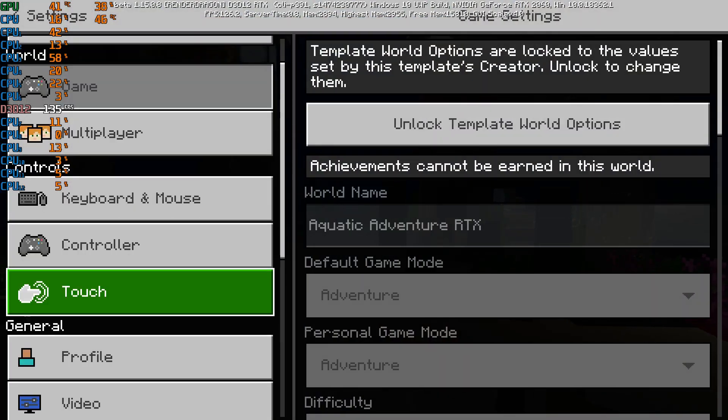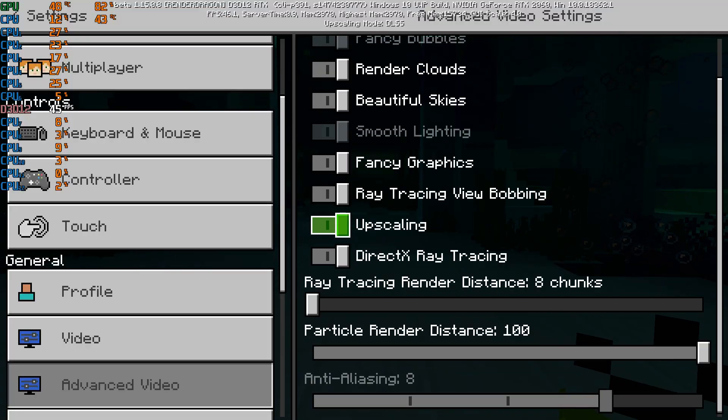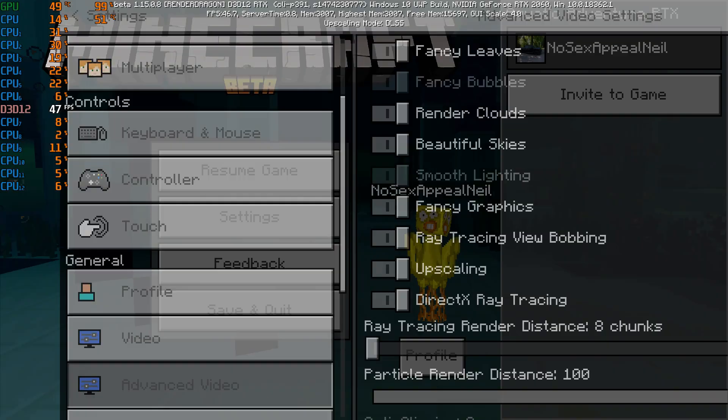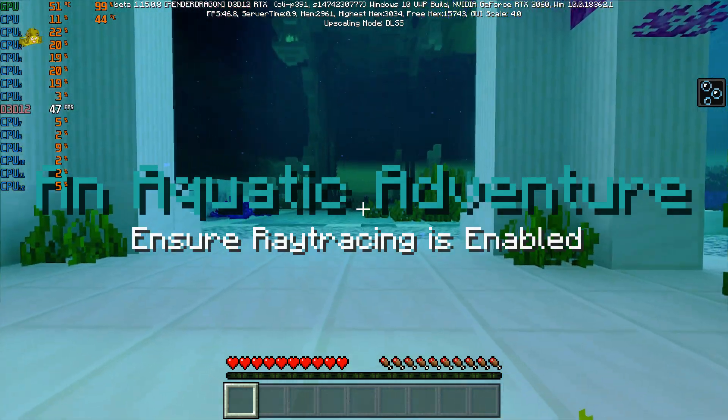So go over to settings, flip that back on — upscaling, bobbing, smoothness — and just leave it where it's supposed to be, not changing the amount of blocks rendered.